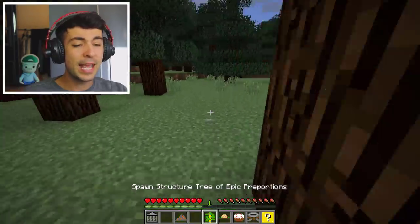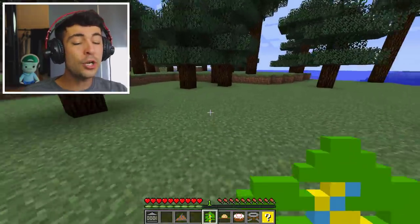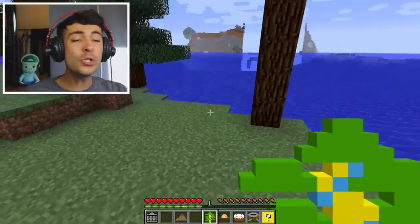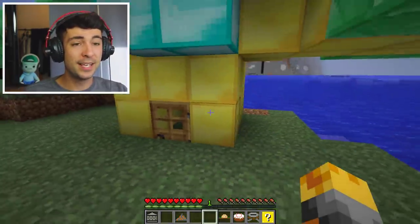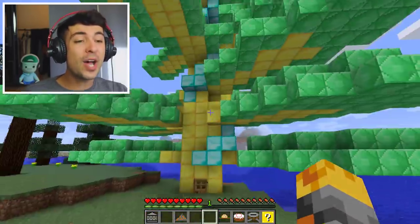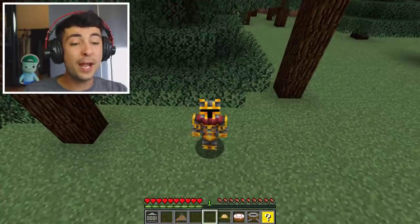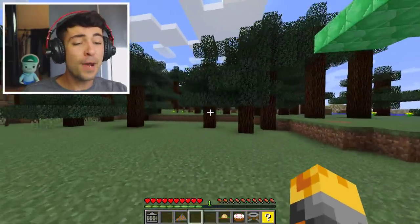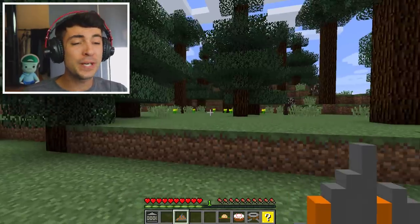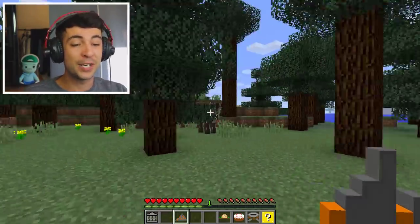I am going to spawn the structure of tree epicness proportions. Here we go. Three, two, one. Perfect. Let's have a look. Mark, we have items for life - diamonds and gold and emeralds for life. Guys, this was the best mod Mark my friendly zombie could ever get me to spawn. And I do hope every single rich YouTuber now will come ahead and be attracted to this tree.